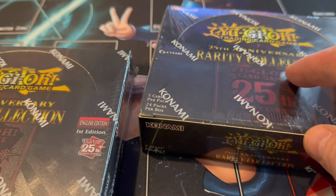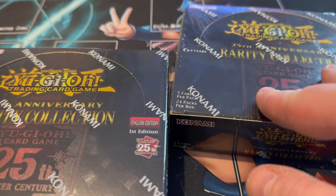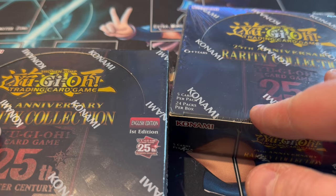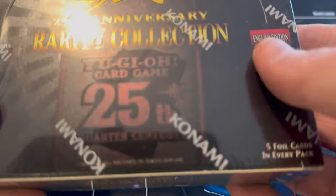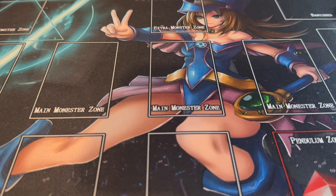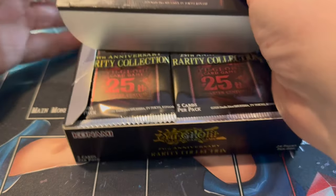You'll notice the difference between the European boxes and the American ones. The American ones have a Super, then the Secret, then Ultra Ultra and then another Super, whereas ours has two Supers, then the Secret which can be Prismatic and a Platinum Rare, and the two Ultra slots at the back can be the Collector's Rare or the Ultimate.